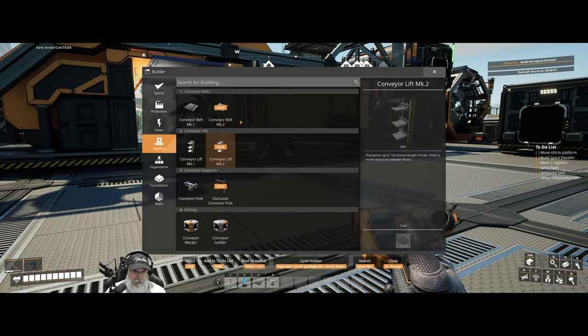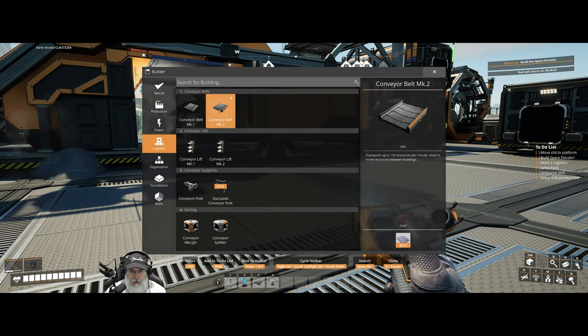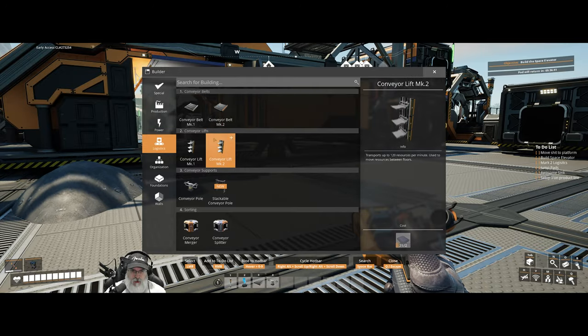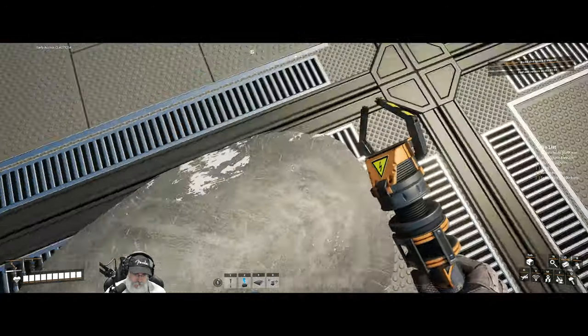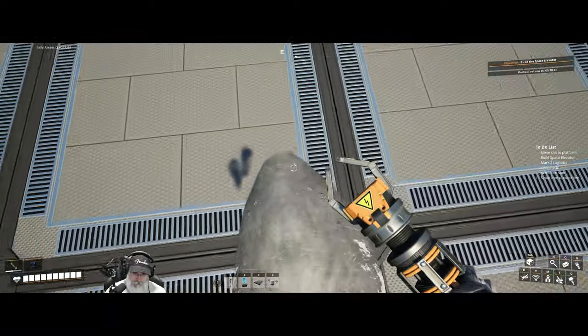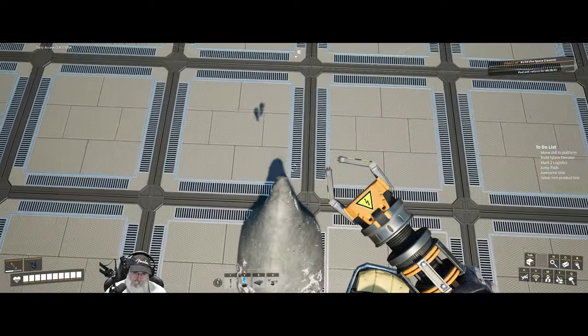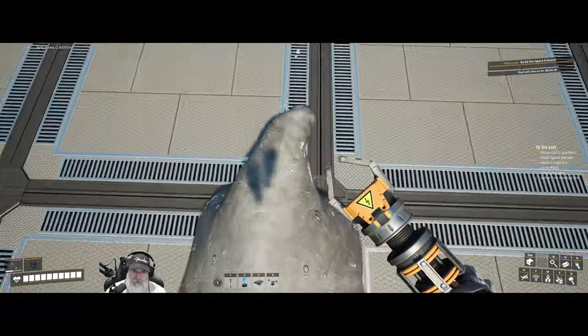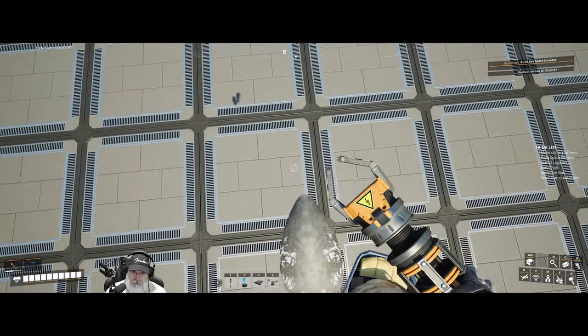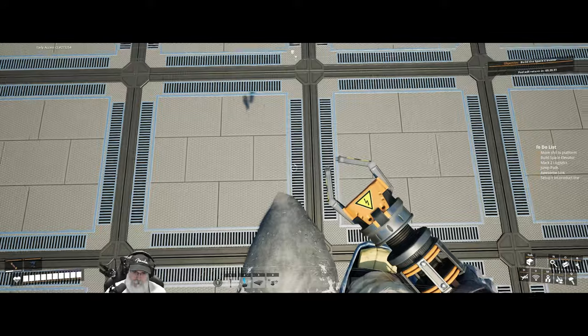What that did for us is it opened up Mark II conveyor belts and lifts — both of these are twice as fast. These are 60 per minute, these are 120 per minute. This is fun, I'm just gonna keep doing it. I'll see you guys in about an hour.